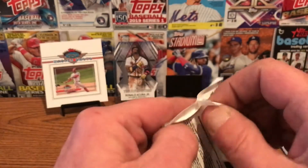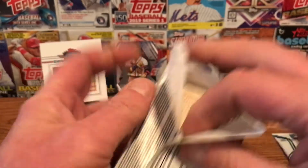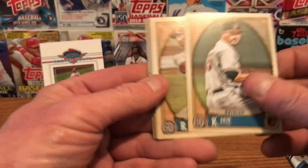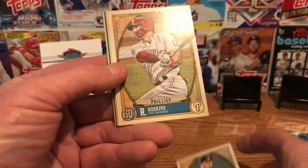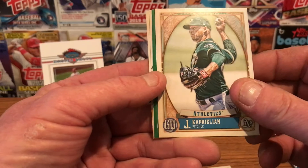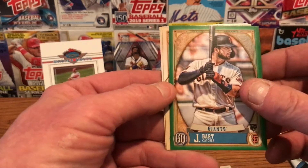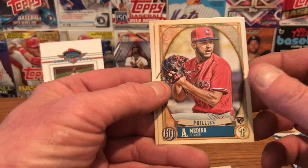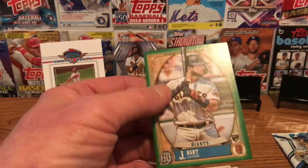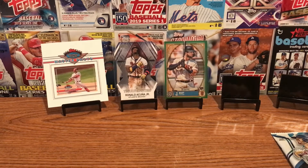Next we'll go with the Gypsy Queen. Out of the seven packs, you can usually find one numbered card, a card of a different color, missing nameplate, missing name, logo swap, or Bazooka Back. We're going to start off with a Keegan Aiken rookie card. We've got a Rhys Hoskins for the Phillies, Tyler Stevenson rookie card for the Reds, James Kaprielian for the A's, and Joey Bart — green parallel. You do get one green in each pack. And an Adonis Medina rookie card for the Phillies — so loaded with rookies in this one — and a Freddie Freeman for the Braves. We'll put up the Joey Bart green parallel, though they're not that rare; there's one in each blaster pack.